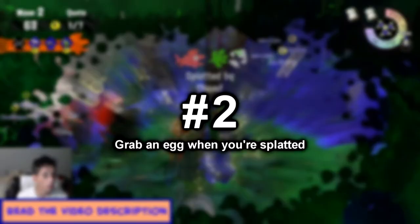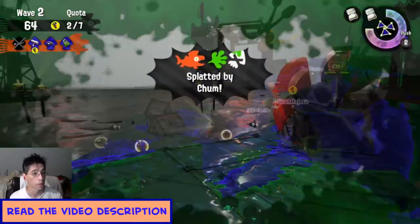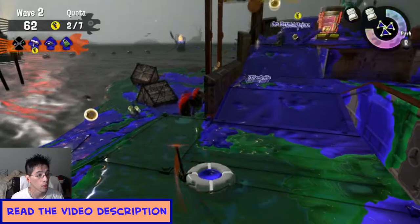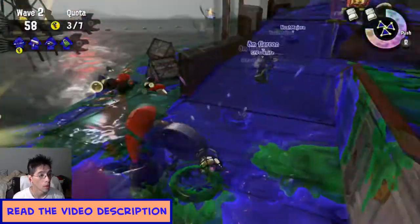Number 2: Grab an Egg when you're splatted. When you're splatted, you become invincible. Use this to pick up any eggs that are nearby and then swim back to your teammates so they can revive you with the egg already on your back.